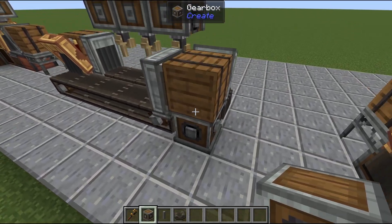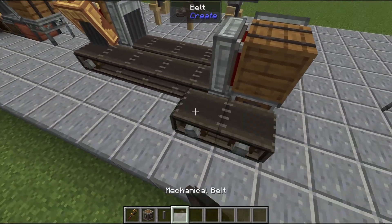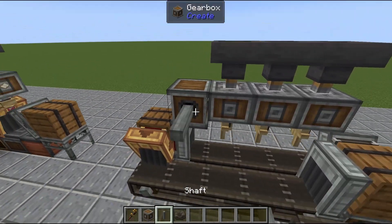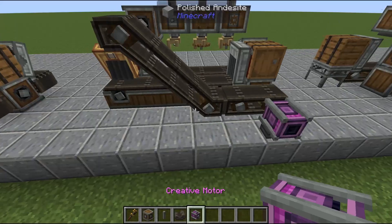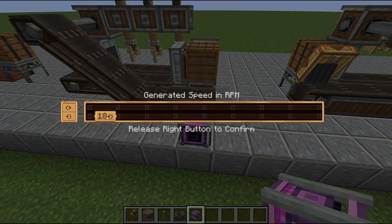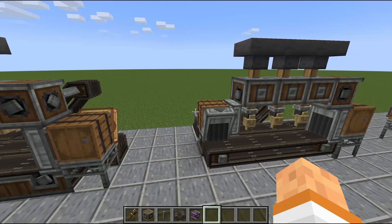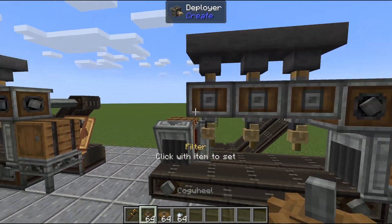We can link in our power. I'm going to replace whatever's holding up this barrel with a gearbox — this will change direction of power — and place two shafts with a belt. I love using belts to power things. Put another gearbox here with a shaft, another shaft, and then more belts. We're using a creative motor to power this. We can see everything's already moving in the right direction and we can increase the RPM — again, whatever speed your system is outputting is fine; this will work at any RPM.